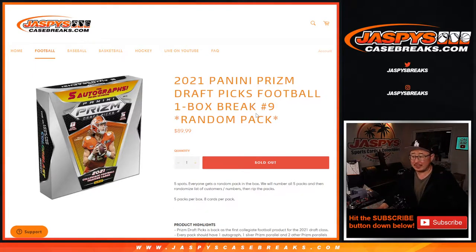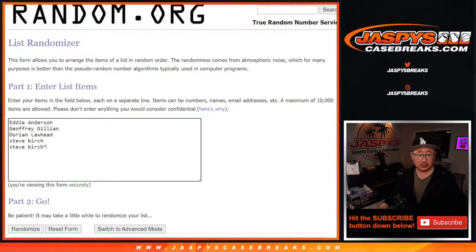Hi, everyone. Happy Saturday. Joe for JaspiesCaseBreaks.com, coming at you with 2021 Panini Prism Draft Picks Football, random pack break number nine. It's a one-box break. Big thanks to this group right here for getting into it: Eddie, Jeffrey, Dorian, and Steve.